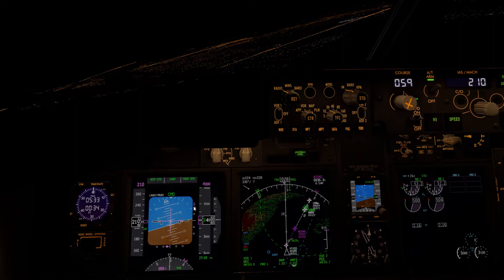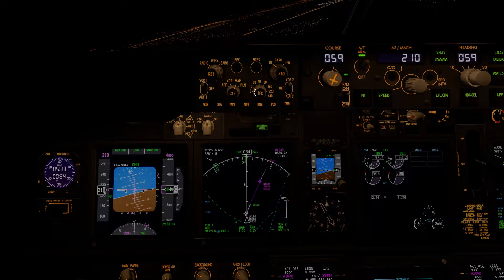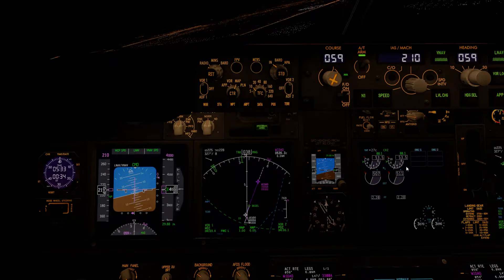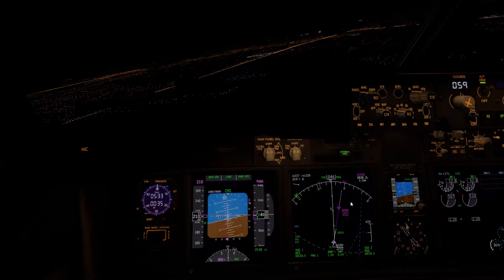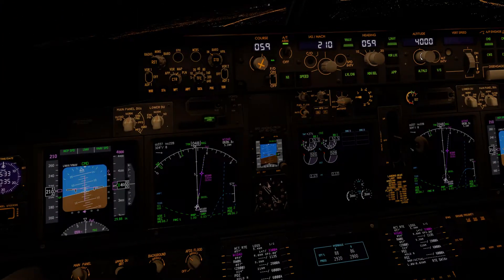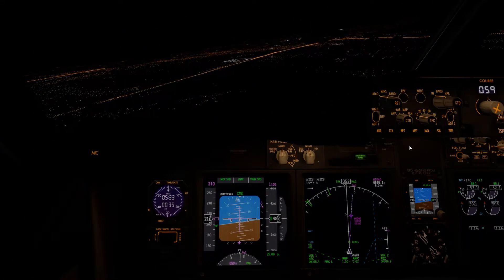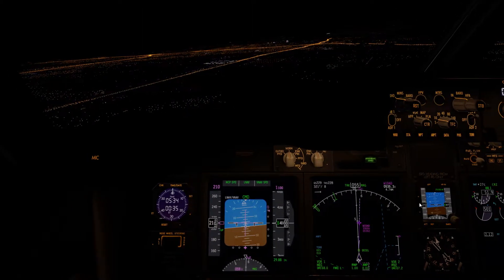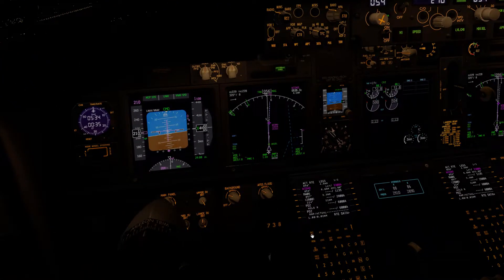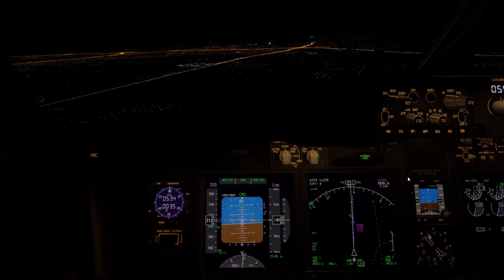Alright, so there's our GPS vertical path — we're about to intercept it. It's alive. So as soon as we intercept that, I'll put the flaps down and put the V-Nav back to off-speed intervene. I'll set the MCP for field elevation 1,100. So, 480 feet to go — 2,500. All lined up.